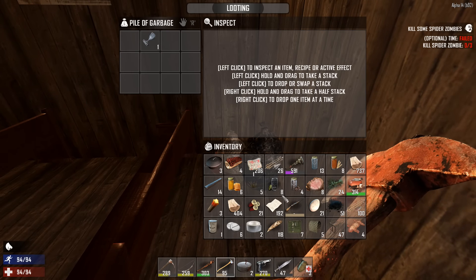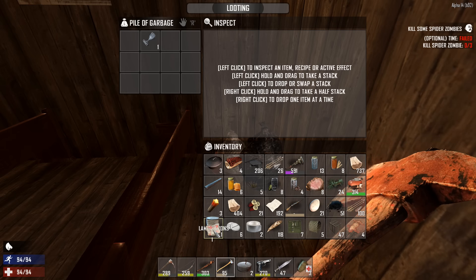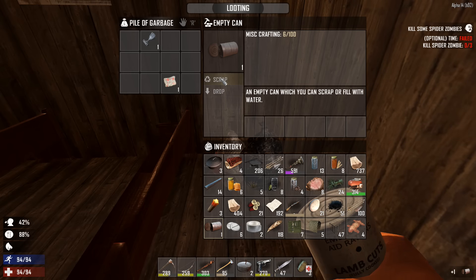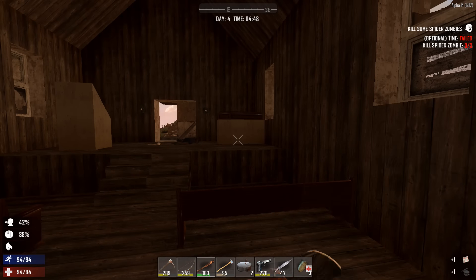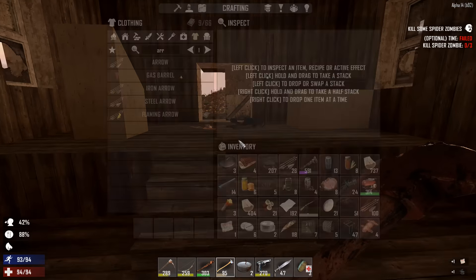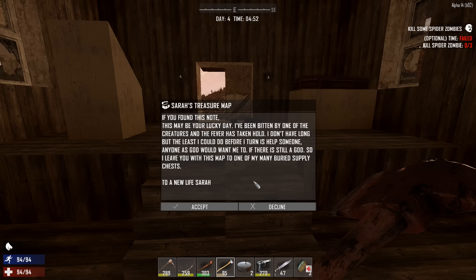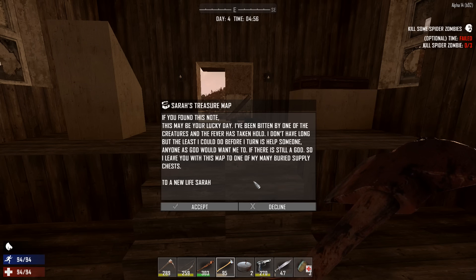I got a treasure map! Let's eat this and scrap that — alright, let's check it out. 'If you found this... I've been bitten by one of the creatures and the fear has taken hold. I don't have long, but at least I can do before I turn and help someone — anyone — as God would want me to, if there's still a God.'